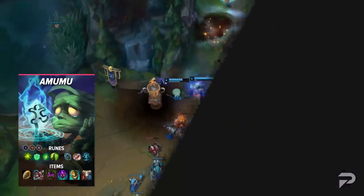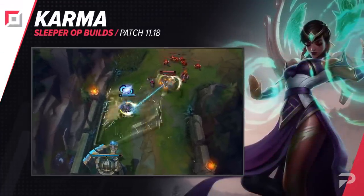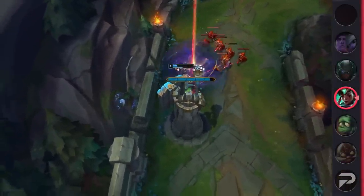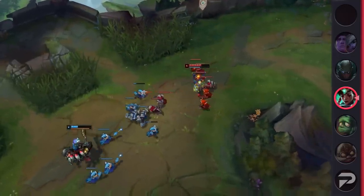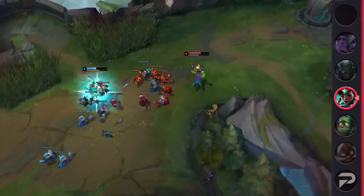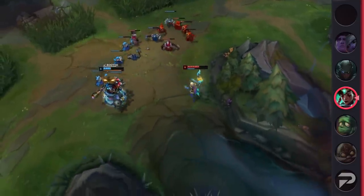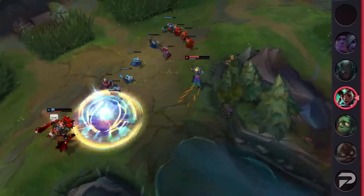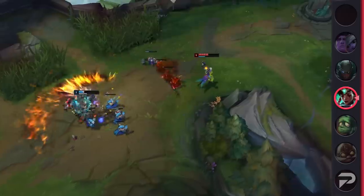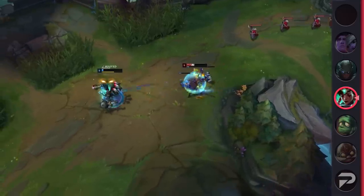Our next pick is Karma Top. For whatever reason, one of the most anti-fun champs in the game is being buffed this patch, and we're pretty sure top lane Karma is going to be by far her best role. She's a huge lane bully, with the ability to easily poke out almost any melee top laner. The annoying thing about dealing with Karma is that you pretty much can never trade back. Her E's shield and movement speed makes it so difficult to ever land any blows, and if you can get on her, her Mantra W just heals up the damage that you do.